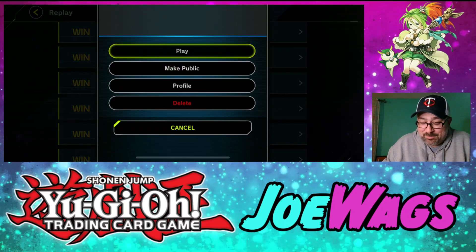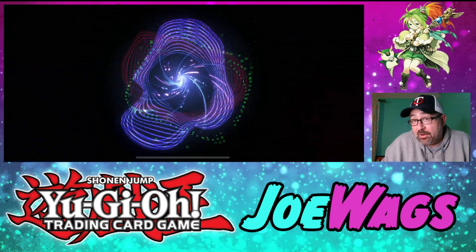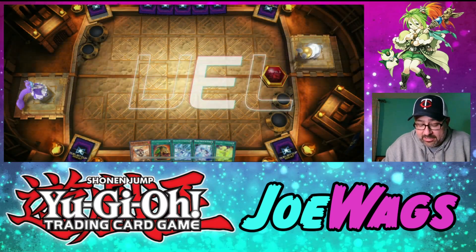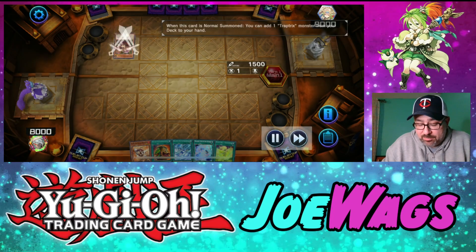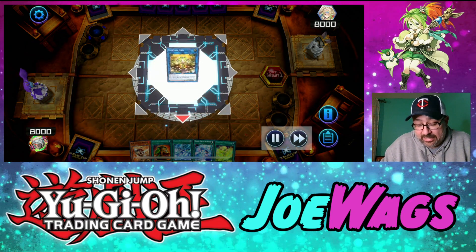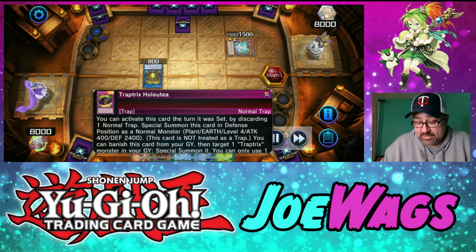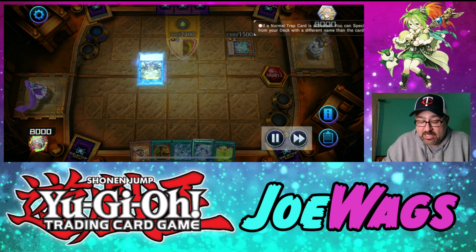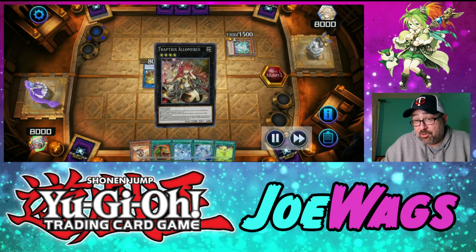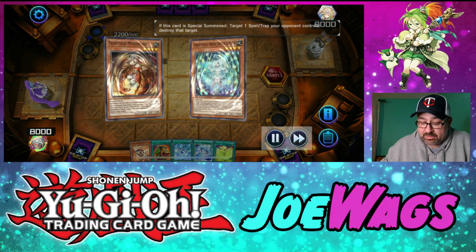As I get higher up in the Duelist Cup I do go against some very top-tier meta stuff, so matches aren't always that fast. Here comes another hand — Ha Ray, Pots, some equips, seems like an okay hand depending on what we get with the Pot. We're going against Trap Tricks now. Labyrinth can give me trouble because they have a lot of non-targeting stuff that can destroy my spell cards, but Trap Tricks I don't think we have too much trouble with.